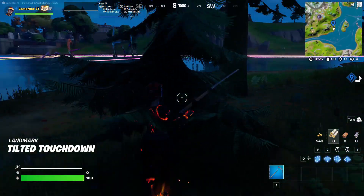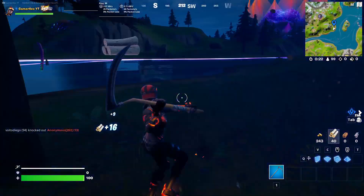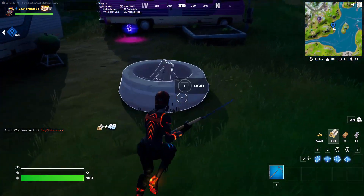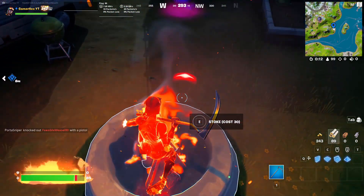Before you get the campfire, make sure to get some wood because you're going to need it. Now go to that campfire and light it, then stay above it until your HP is reduced to 50.